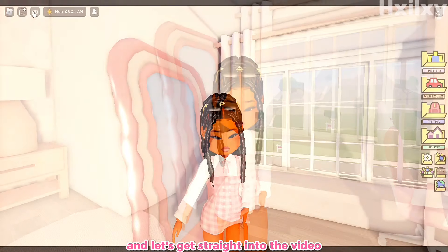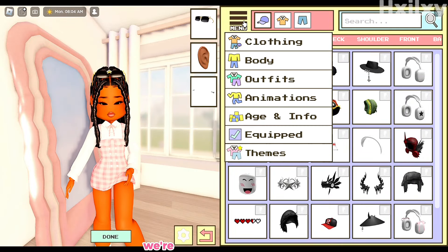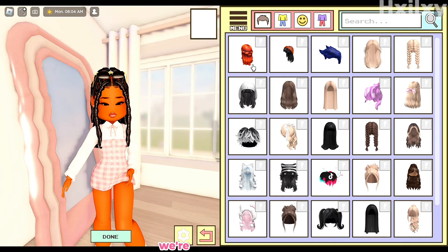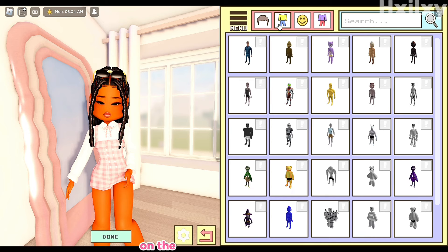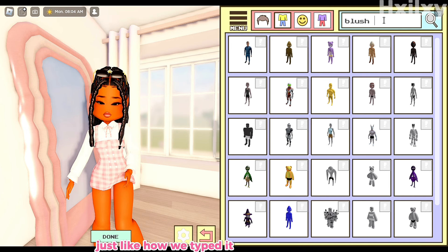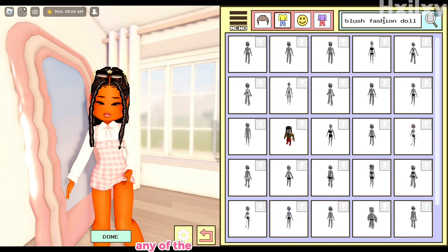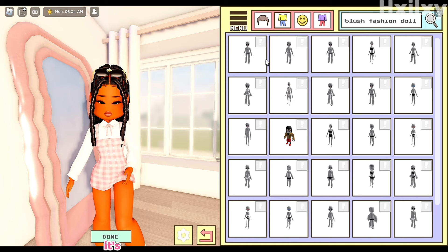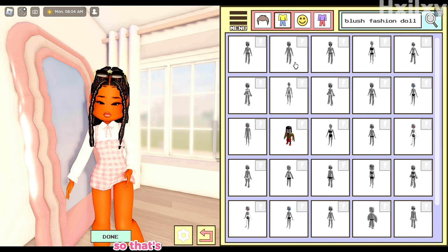First we're going to go over to the avatar section, then we're gonna go to menu, go to body — this yellow and blue like suit thing — and then click on the second item. Then we're going to type 'blush fashion doll' in search, just like in the previous video. You can choose any of the first three, but as always I use the second one — it's all up to you.